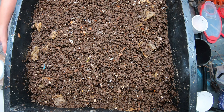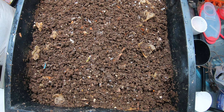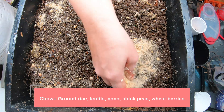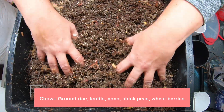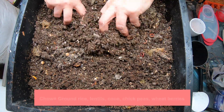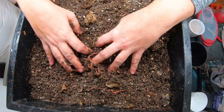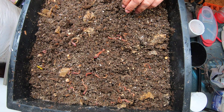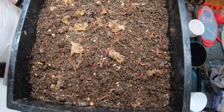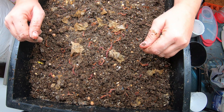Here we are back at the top. This was previously the feeding tray, which is now going to become the chow layer. This is more close to what I usually use for worm chow — pureed grains and such. There are actually some chickpeas, rice, and lentils in here. Some of that is not super pureed, but that's the best my little coffee grinder can do, and I'm 100% sure the worms will figure it out. Hopefully that's a good amount to keep them going for the next three to four weeks until we check in again.